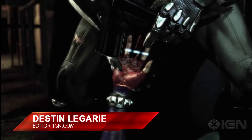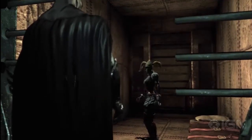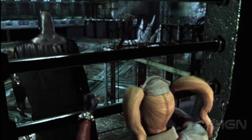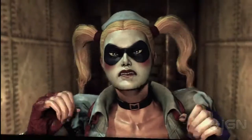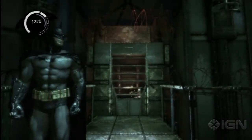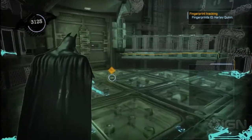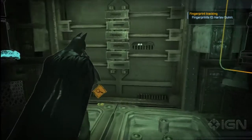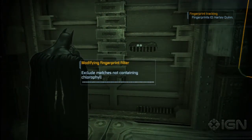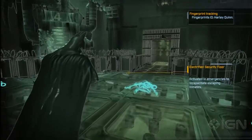Moving right along, we've defeated Harley Quinn and scanned her fingerprints. Now we're going to do some detective work. A lot of information was just given to us - we now know the Joker is in the botanical labs. Harley's been everywhere on the island, so I'm calibrating the scanner to only show prints that have traces of chlorophyll.